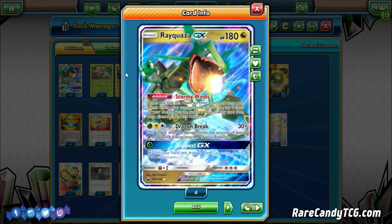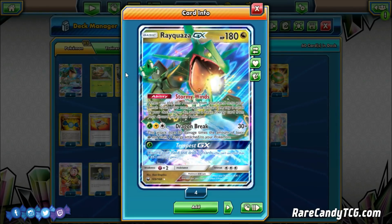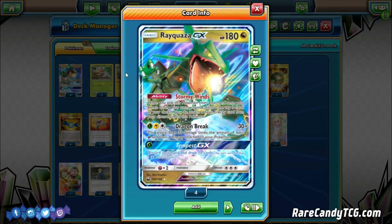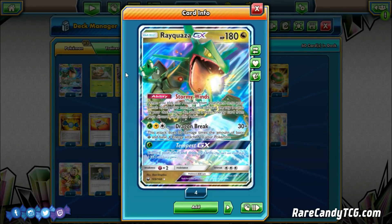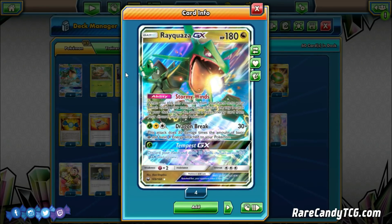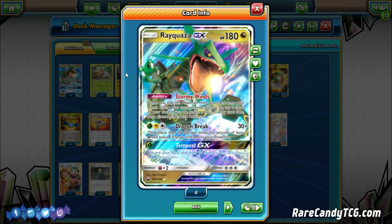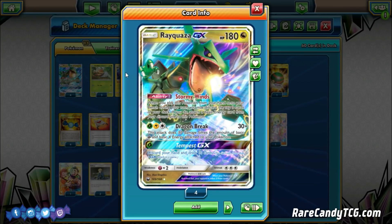Fairy Weakness is worth mentioning because Gardevoir actually is another deck that previously didn't see a whole lot of play for the past six months or so, but I think has potential to make a resurgence in this new post-rotation format. So you might have to be a little wary of running into Gardevoir variants, but other than that, Rayquaza is a pretty solid attacker.